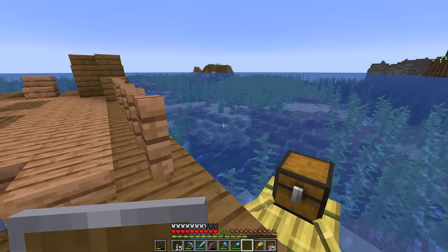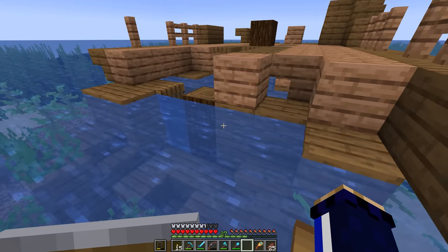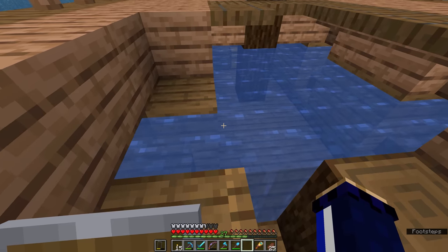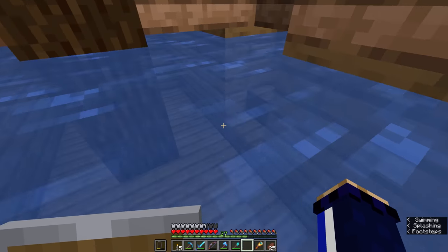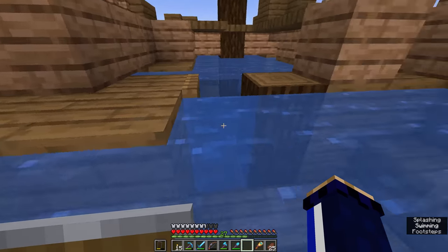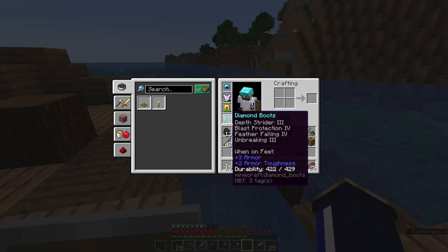Part of my goal with this structures week is to head out and find some of those as well, so we can explore some of this new content arriving with Minecraft 1.20. It looks like that is the only loot chest we are getting in this shipwreck. And you'll also notice I'm moving faster underwater, thanks to the depth strider effect that I added to my boots a couple of episodes ago.